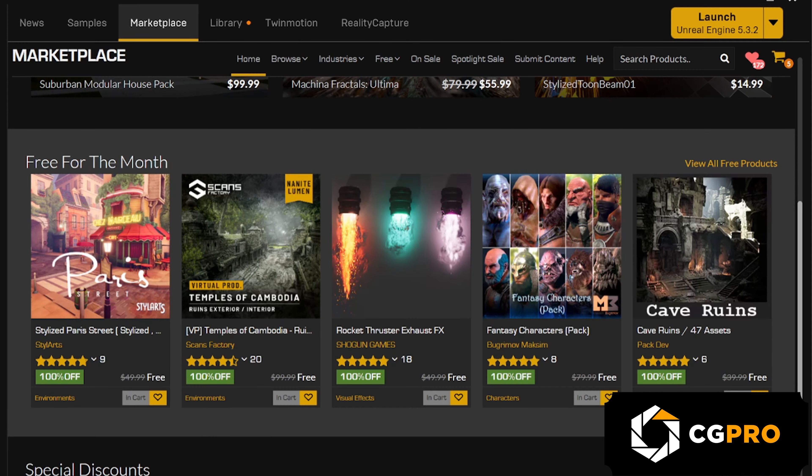And that's a wrap! Those are the 5 free assets you can grab this month on the Unreal Engine Marketplace. Again, I'm Cade Morrison with CGPro, and thanks for tuning in! Be sure to hit that subscribe button, and I'll see you next month for another roundup of awesome assets. Cheers!